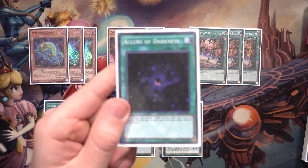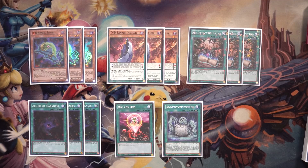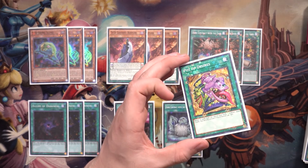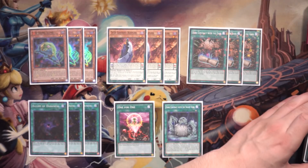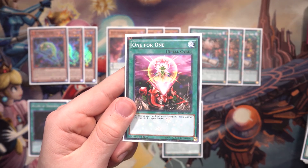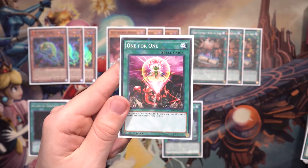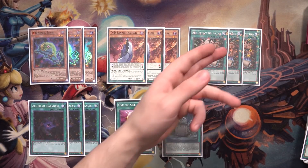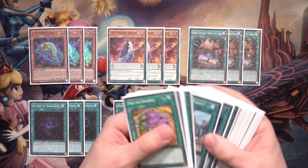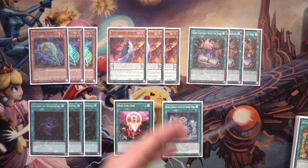Allure of Darkness is a no-brainer — very easy to activate with all main deck monsters being Dark-type. Pot of Desires works at basically no cost; you just banish 10 and draw 2 to see more combo pieces. One for One is a great starter because it provides a discard outlet for Necro Slime or Lamia while getting key cards like Kepler to grab a Dark Contract, or getting Lamia and Necro Slime onto the board. It's essentially a fourth copy of Kepler.